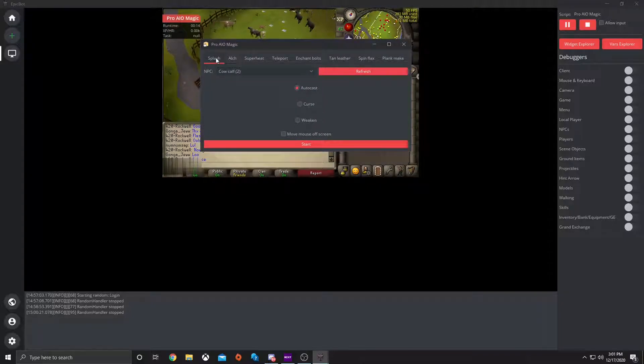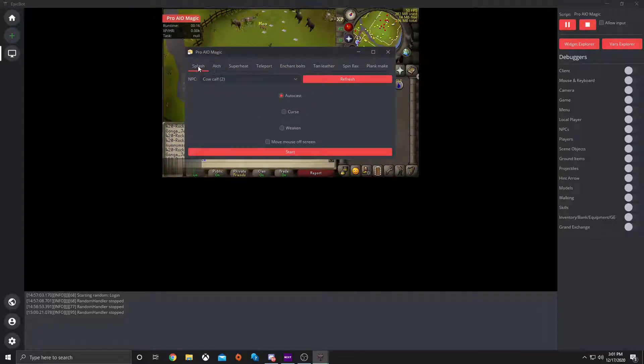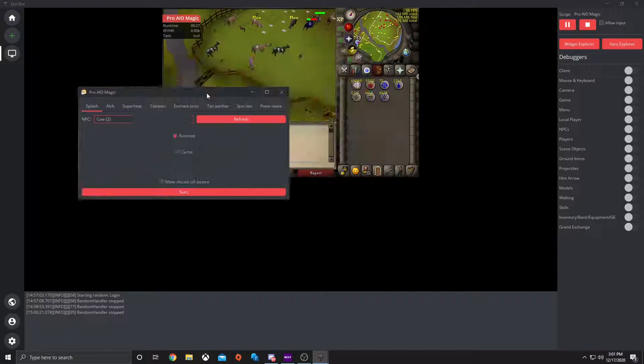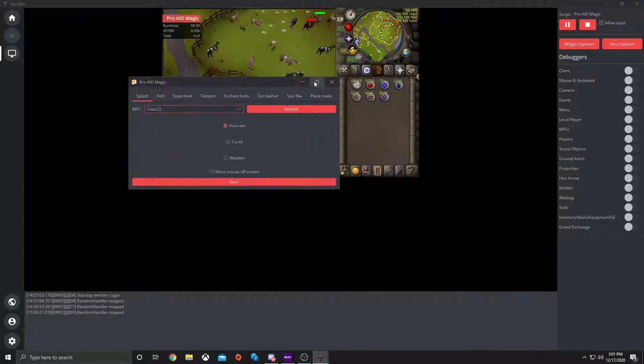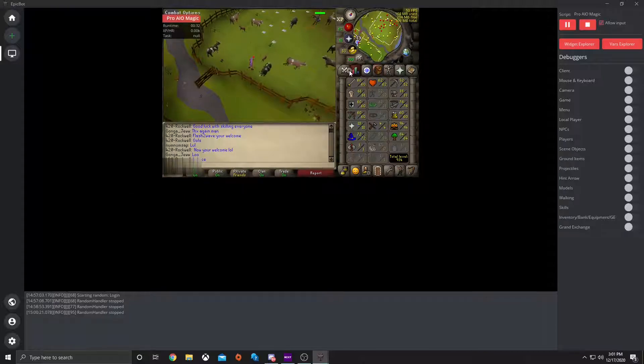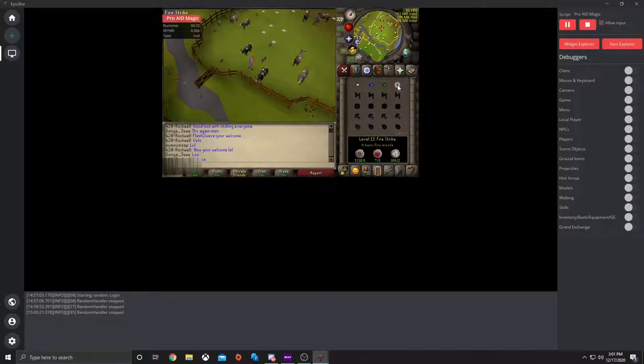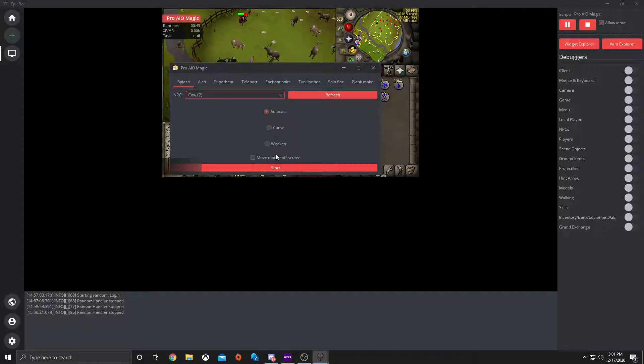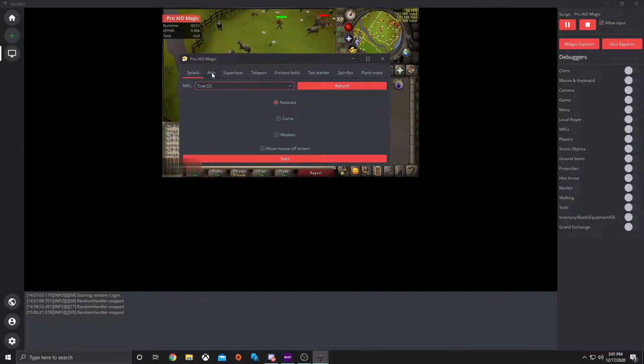Let's start off with Splash. So if you want to splash on an animal, you would just click NPC and hit Refresh, and it would pull up all the NPCs in your area. So let's say we want to splash on a cow — you would hit AutoCast if you have a staff set up for the right one. You want to make sure you have the right spell checked. So once that is there, you'll want to go back to ProMagic and hit AutoCast, Cursed, Weaken, or if you want to move your mouse offscreen. Then you hit start, and it would start splashing on the NPC that you had selected.